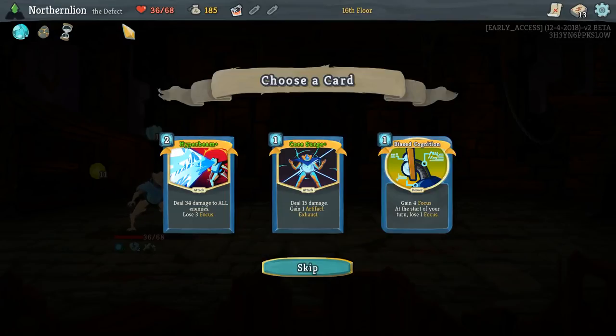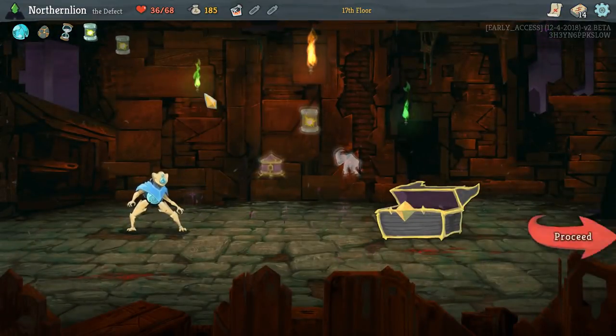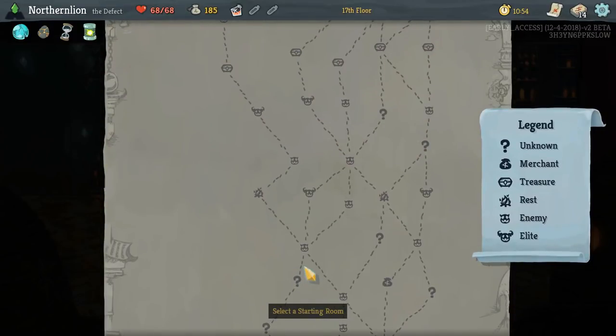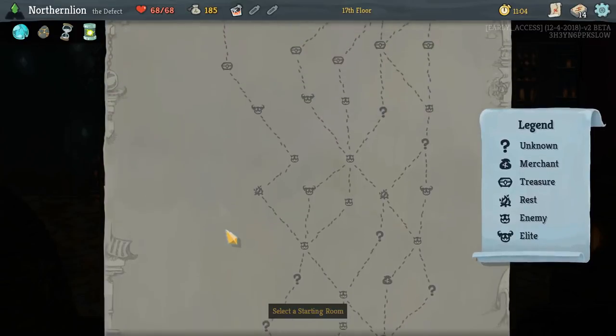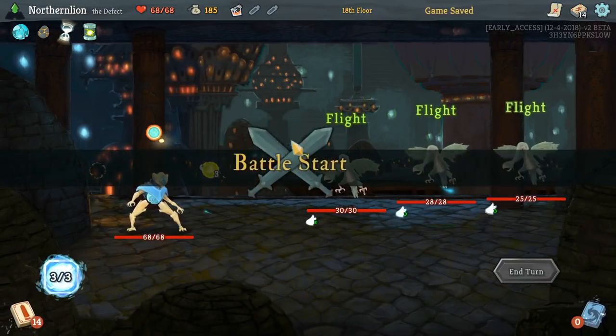I want to take all three of these cards. I don't feel like it would be wise to take Hyper Beam. I would love to take Hyper Beam with Core Surge, or Biased Cognition with Core Surge — but instead I'm going to take Core Surge. And I guess we'll start with some Plasma. We could actually afford to transform all Strikes and Defends since it's only four cards. I really don't want to fight Elites unless we can rest soon after.